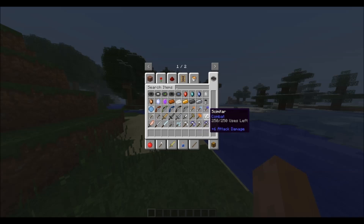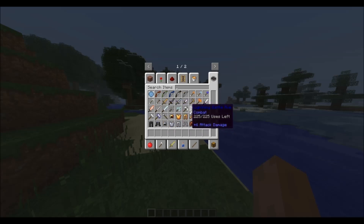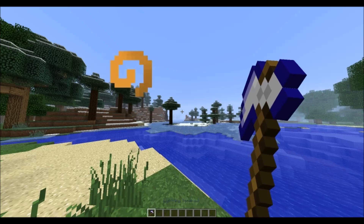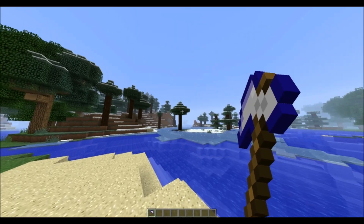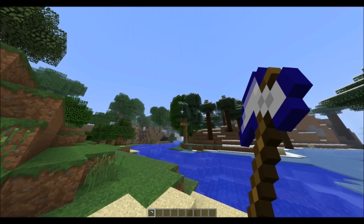You got swords, a dagger, and freaking fire cane — like best mod ever. You got katanas, scythes, axes, battle axes, tomahawks, warhammer. I'm taking this lightning tomahawk — oh yeah, look at that! Freaking Black Ops 1 and Black Ops 2 all over again, baby.